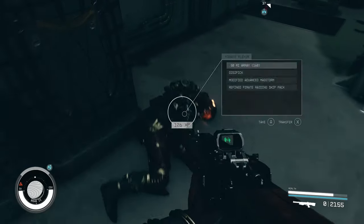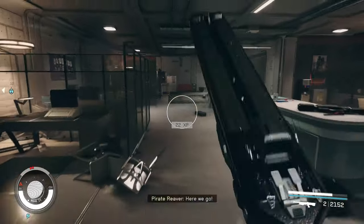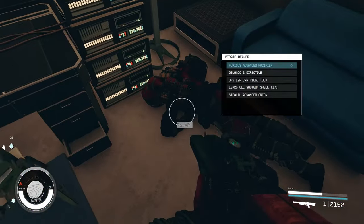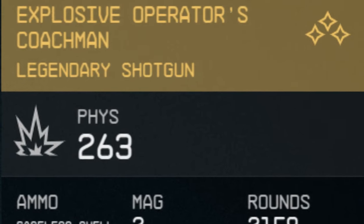For the mods I went with the following: laser sight, reflex sight, choke, tactical stock, and hornet's nest — which takes explosive rounds and explodes them downwards into a cluster of many explosions. And lastly high powered. With all these combinations, the total physical damage comes to 263.